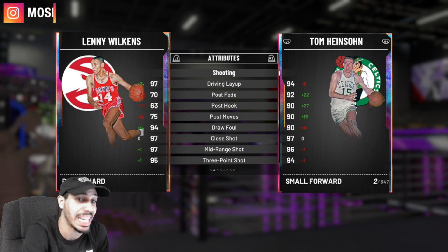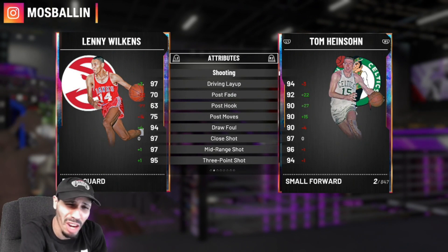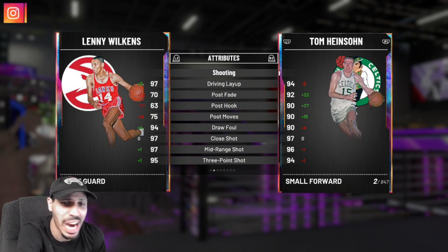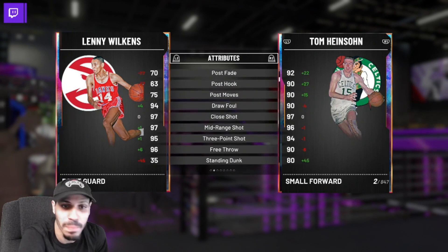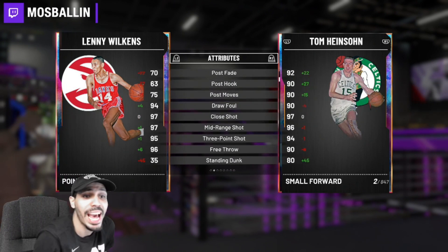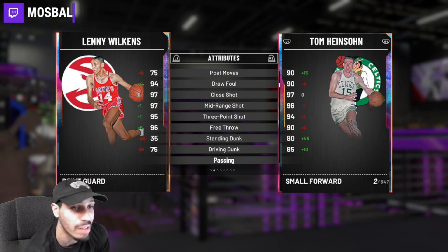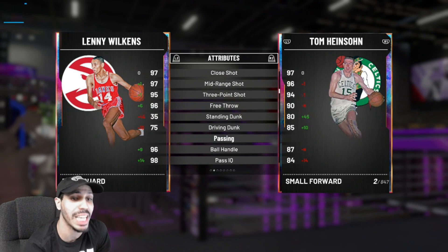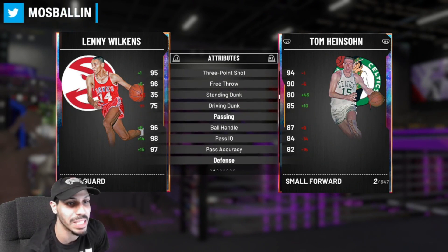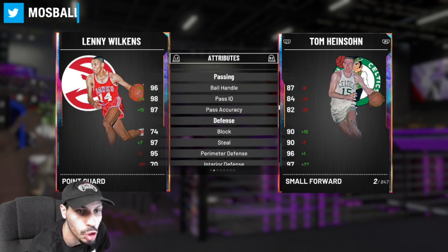Lenny has a 95 three-pointer and 97 mid-range, which is fire. Draw fouls is a 94, and Tom's draw fouls is only a 90 — not too bad if you know how to draw fouls. Tom has 96 mid-range and 94 three-ball, which sounds good to me. 80 standing dunk, 85 driving dunk — Lenny has a 75 driving dunk at 6'1, so he probably won't be dunking that much. They both can speed boost, both have over 86 — Tom has 87 and Lenny has 96, so he's gonna be a dribble head for sure.